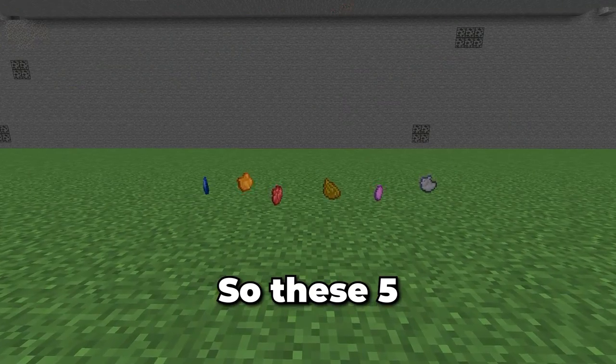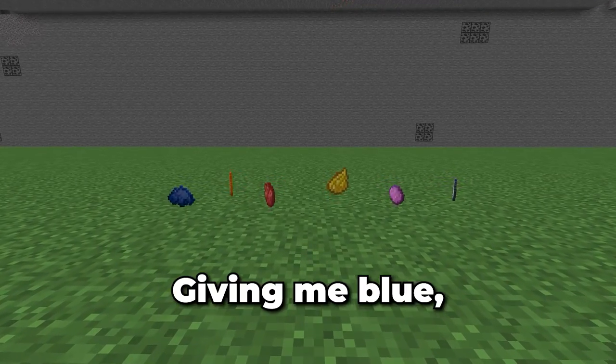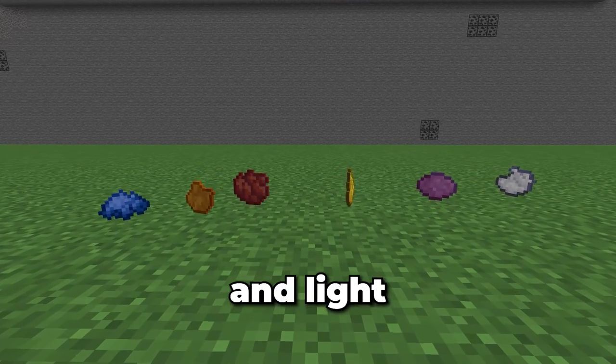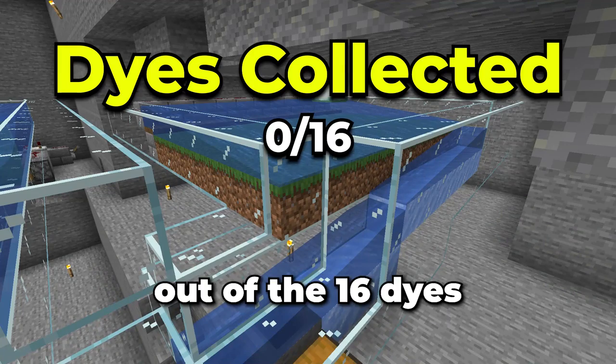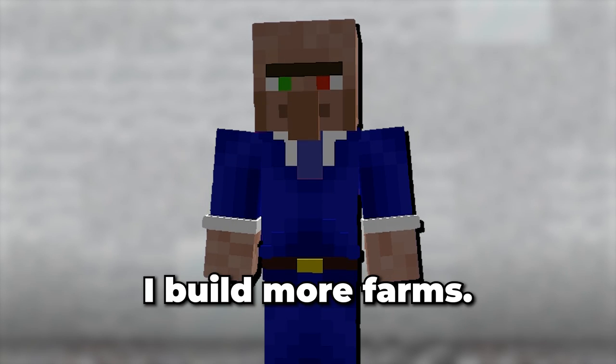These five flower farms will generate six different types of flowers, giving me blue, orange, red, yellow, magenta and light grey dyes. That's six out of the sixteen dyes I need for this wool farm. So how do I generate the rest? I build more farms.